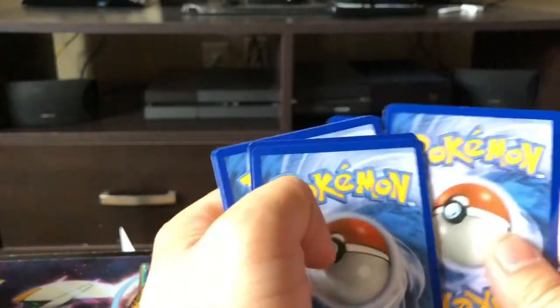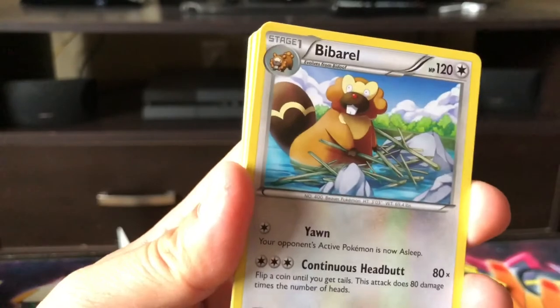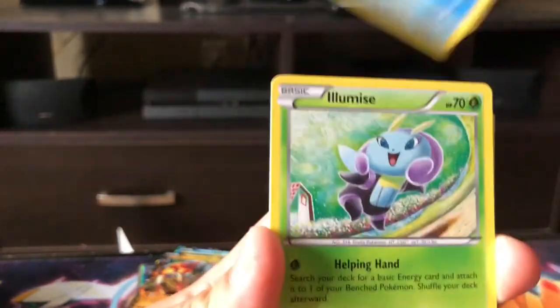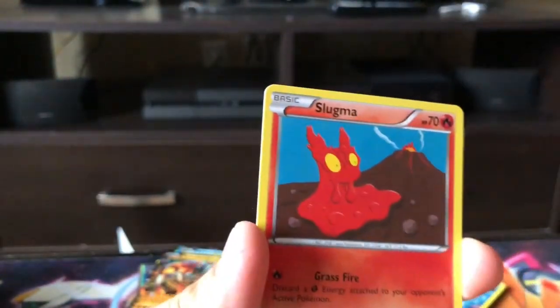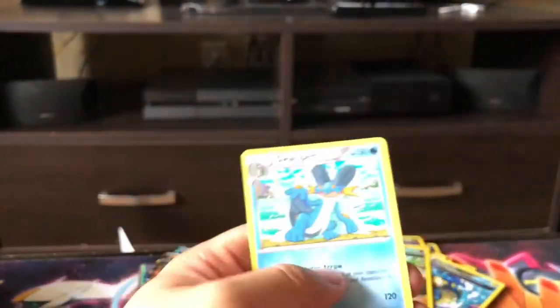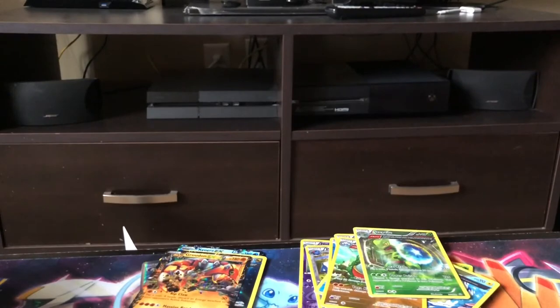I don't battle or anything like that, but just the artwork and everything — seeing new cards, I mean, I just started collecting not too long ago but I love these artworks. Barbaracle, Groudon Spirit Link, Masquerain, Mudkip, Feebas, Hippopotas, Slugma — Sceptile reverse holo — sweet! And the rare in the back is Swampert non-holo. We got the reverse holo of that though, so I will take that!